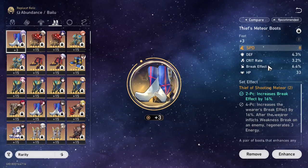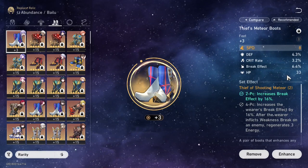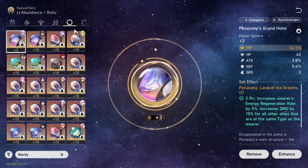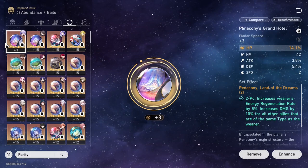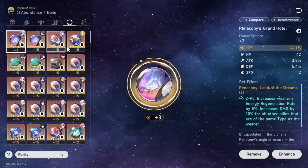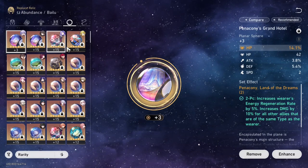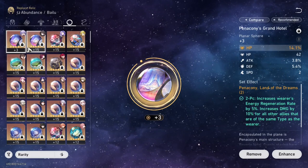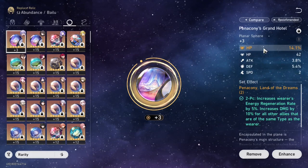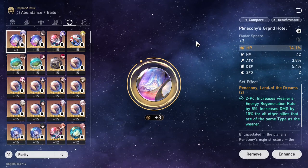For the flat HP sub-stat, ideally you want it to be HP percent or effect res. For the orb, either HP percent or defense percent is fine. Generally for healers you want HP percent — the more HP they have, the more likely they are to survive. If you don't have a good HP orb and only have a good defense orb, that's fine as well. I have attack percent, defense percent, and speed covered on my pieces.